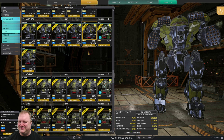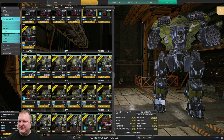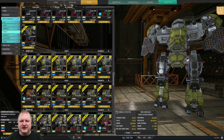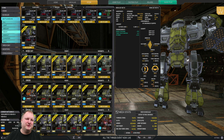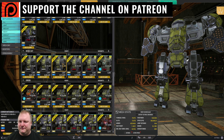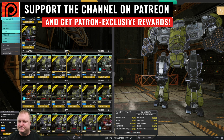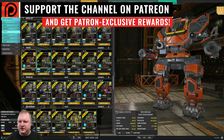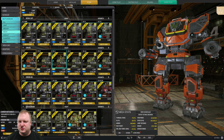Nova Cats: if you want to get one, just get the Bravo and try it out as an LRM boat — six LRM15s, very similar to what's on screen right now. We did 1700 damage with that build — definitely a fun mech to play. Nova Cat Bravo is the pick.